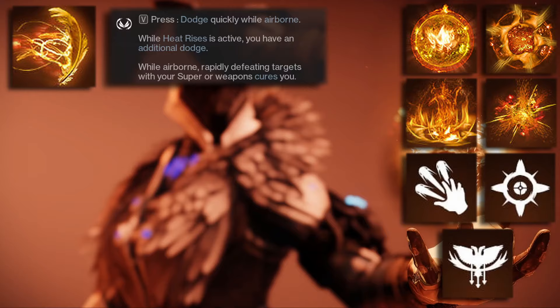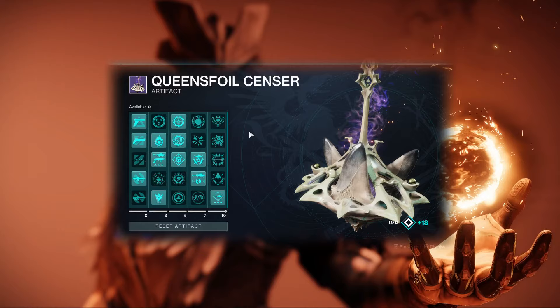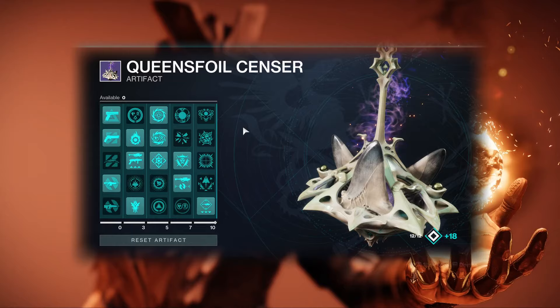For aspects, we're running Icarus Dash for movement and Touch of Flame so we get more cure. And obviously we will be running Well of Radiance. For the artifact, I suggest using most of these mods — you could switch them up if you'd like, or switch to Solar Operative. What's nice is you're going to be running Overload Rockets, so you'll be able to stun all three champion types: Rockets for Overload, Hand Cannon for Unstops, and Radiant for any Barrier.